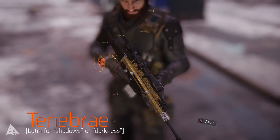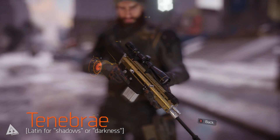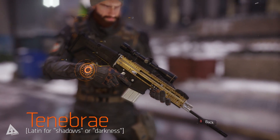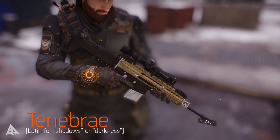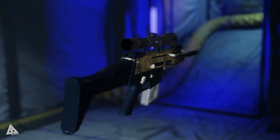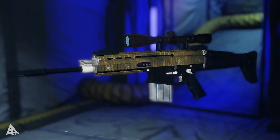Tenebrae is one of the high-end weapons in The Division. It falls under the Marksman Rifle category and is therefore intended for use at medium to long ranges. It's also based on the SCAR weapon model, which is both a real-world weapon but also has an in-game counterpart that can be obtained as an unnamed variant. The named weapons are unique as they not only come with a fixed set of talents but also have a unique skin that comes with the weapon and cannot be changed.